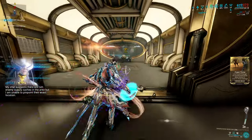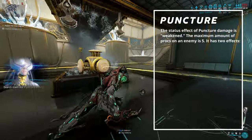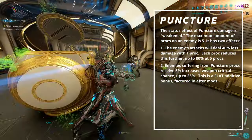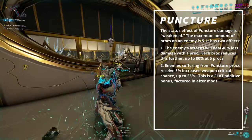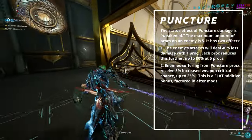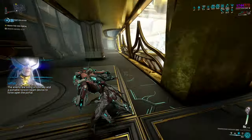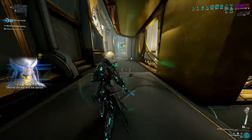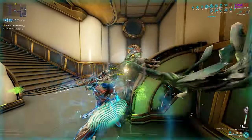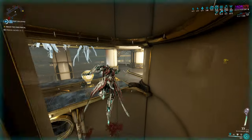So why do we only have 91% crit chance at max combo? This is not an oversight — we are going to make use of puncture procs, which have two effects. The first reduces outgoing enemy damage; the second increases weapon critical chance by 5% per proc, up to 25% at max stacks. This gives us an effective crit chance of 116% at 5 puncture procs. Even though our primary damage type is toxin, puncture damage makes up 127.2 of the 561.8 total points — about 22% — meaning a 22% chance to proc puncture on hit. With the multi-hit in Pointed Wind and a total status chance of 135% at max combo, hitting 5 puncture procs on tankier units is easy.